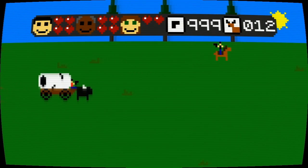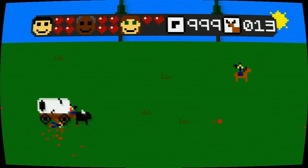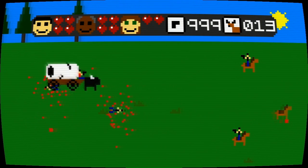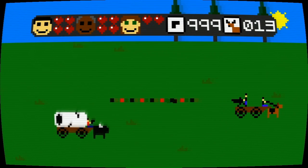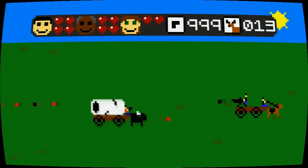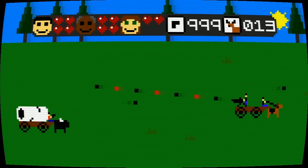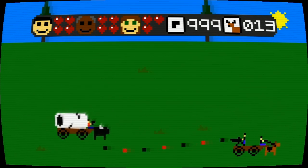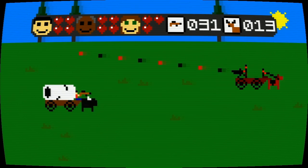It's very accurate to the time period. The old explorers did have to deal with bandits all the time. We can't take the bandits' skins, but we can kill their horses to get theirs. Some of the bandits are better armed than others. You can see each of our explorers has four hearts, and we can lose them very quickly.